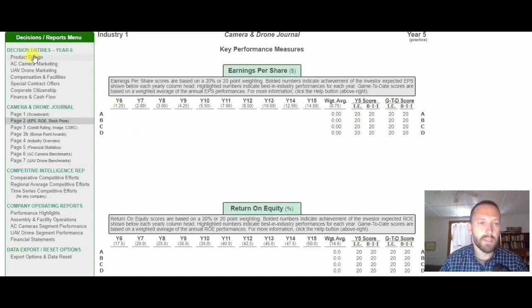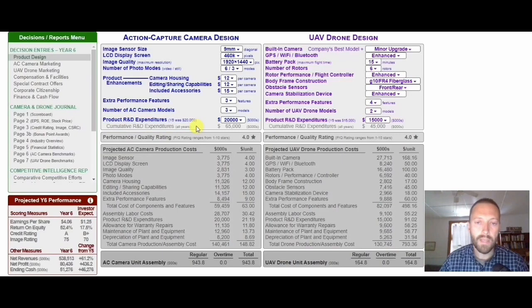The first place that is best to store value — long-term value, especially during the first half of the game — is in product R&D expenditures. Every dollar that you spend here in product R&D for drones and cameras will go into a cumulative R&D expenditures account. If your cumulative R&D expenditures is higher than other teams, your components will decrease, your PQ will increase, warranty and repair costs will decrease, and your labor costs will decrease. Your maintenance of plant and equipment will change and you'll be able to compete better than competitors who don't have that cumulative R&D.